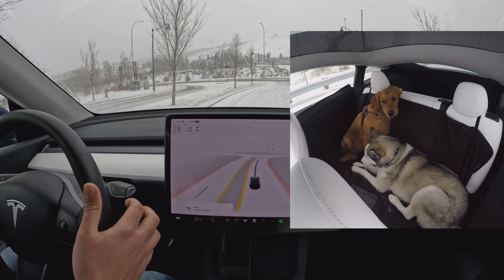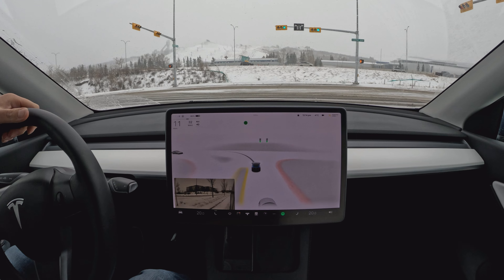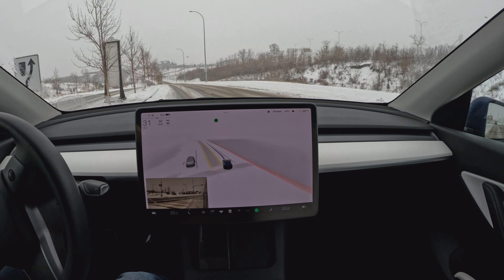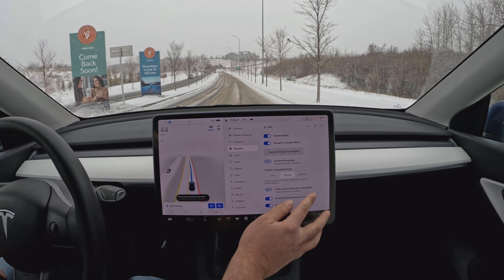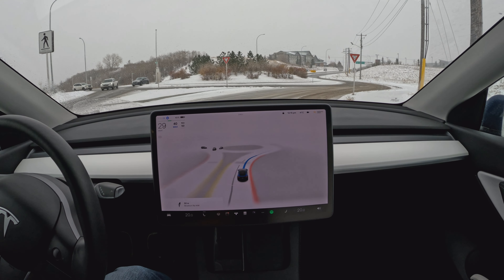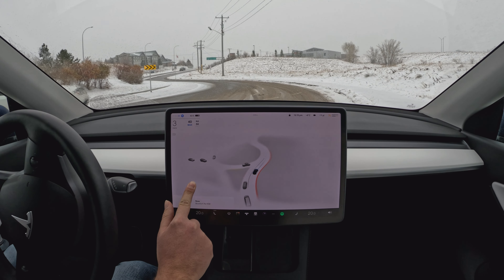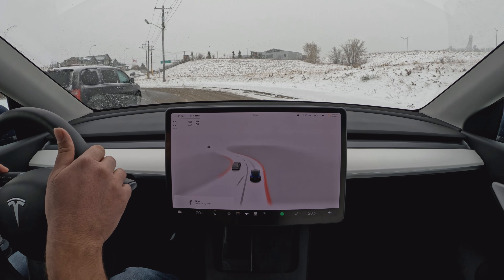Welcome back to another FSD beta video. Today we are doing a roundabout test — this is version 10.69.2.3. We've got some passengers with us today in the back, so we're going to see if they're okay with four sets of roundabouts with FSD beta driving. Version 69.2.4 is not much of a progression — some smoothness improvements, but I'm not really anticipating much difference with roundabout tests. I'm going to engage right now and I'm not really expecting much.